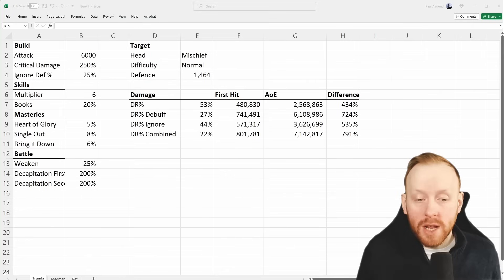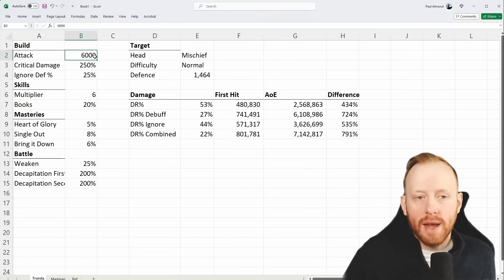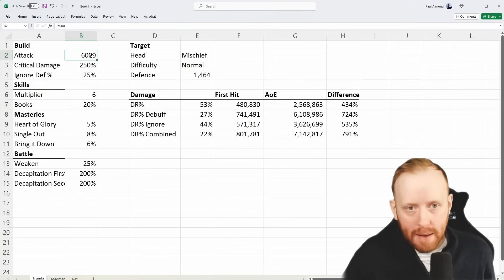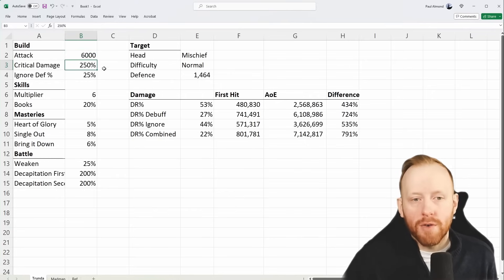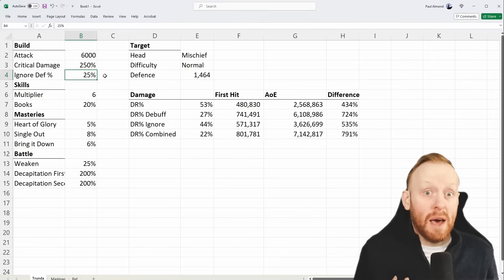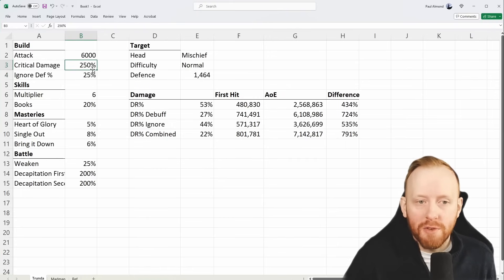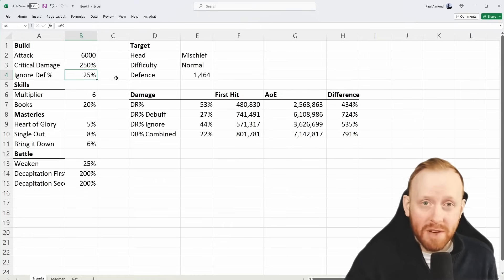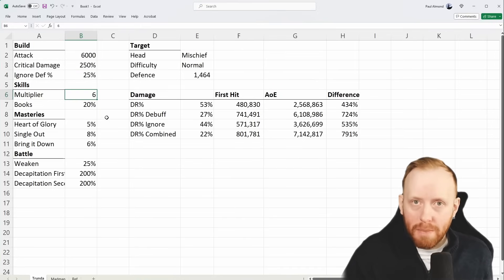I've set up a sheet for Trenda and a sheet for Madman. Down the left-hand side, I've established the parameters: Trenda has 6,000 attack, 250% crit damage, and 25% ignore defense. These numbers are, in my opinion, conservative for a lot of high-end players — I've seen 8,000 attack Trundas, 300% crit damage Trundas. You're probably running area bonuses of 20% plus Savage Cruel at 30%, so 50% rather than just 25%.